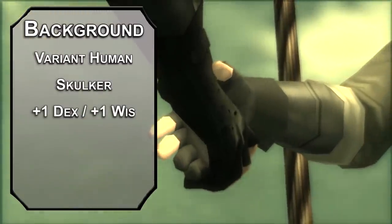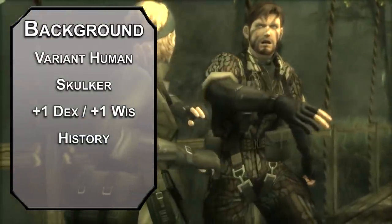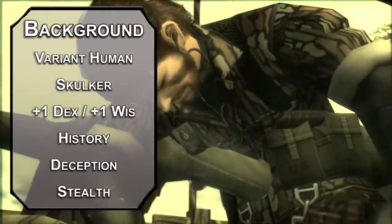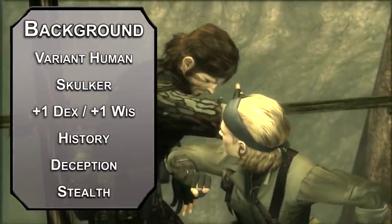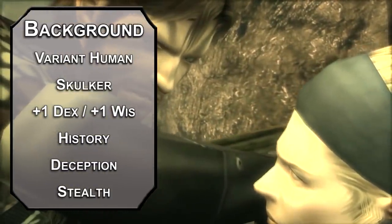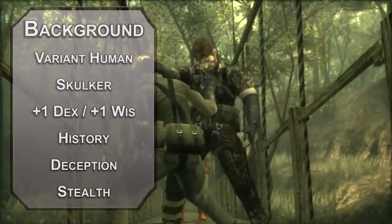Bump dexterity and wisdom with your two free points, take History for your skill of choice, and the Spy background for Deception and Stealth skills. Sneak in, and if you get busted, just try and play it off like you're part of the crew. Or you're just a box. A regular box. Nothing out of the ordinary.